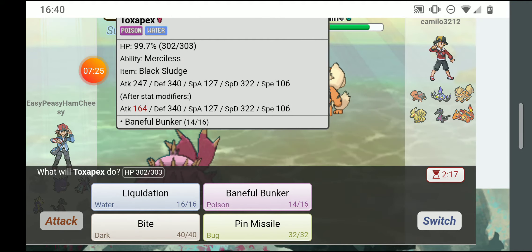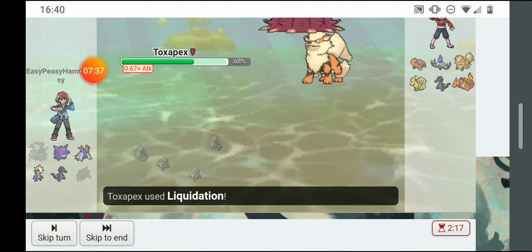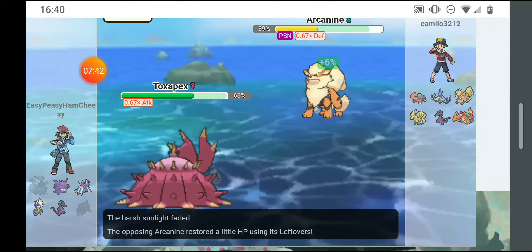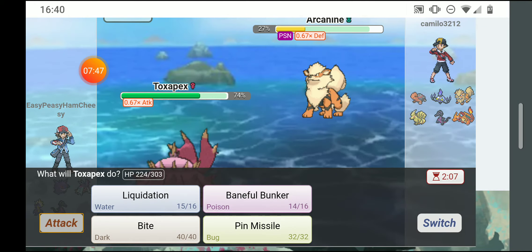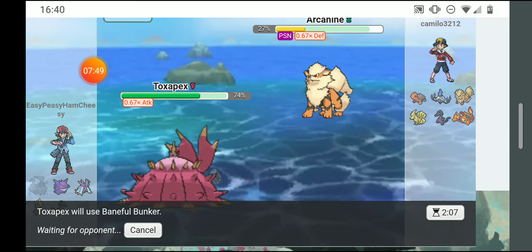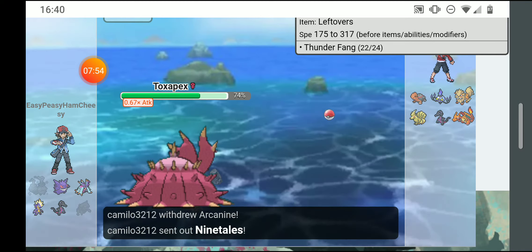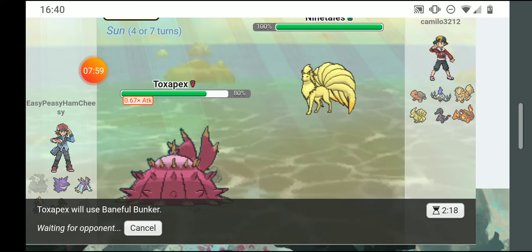The math worked out where I lost 12% and gained back 6%, still 1 HP short — a little weird. I'm gonna liquidate him, got a crit and did 55%, lowering his defense. He has leftovers so the poison is only doing 6% a turn. He switched out to Ninetales — I'm gonna baneful bunker.